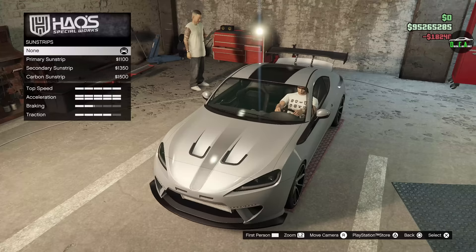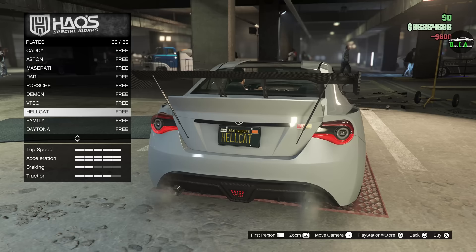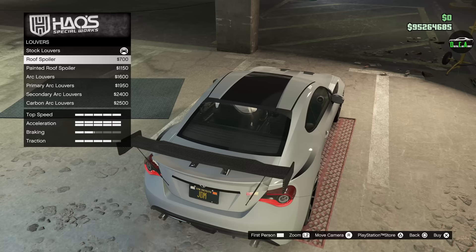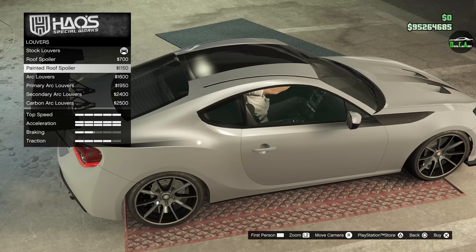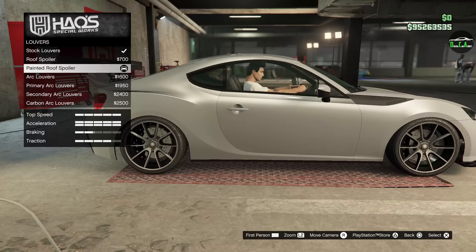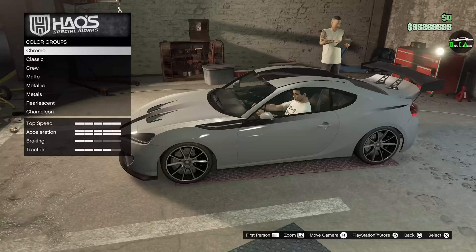Sun strips — okay, there's a delay when you scroll through and hit back. There's also a delay for the plate. I still have all my plates here, so we'll do the JDM plate. Louvers: there's a roof spoiler and a painted roof spoiler. I don't like louvers on these types of cars, but the roof spoiler looks pretty cool — we'll do the painted version. My camera got stuck and my character was stuck on the hood when I went to the back — very strange.